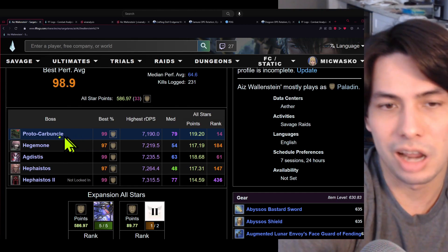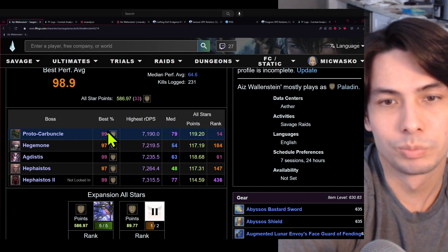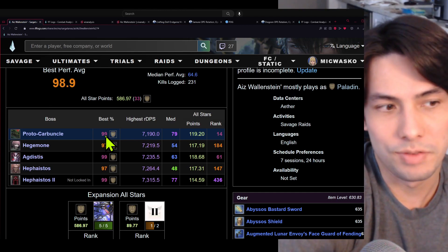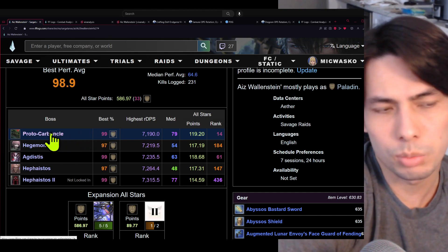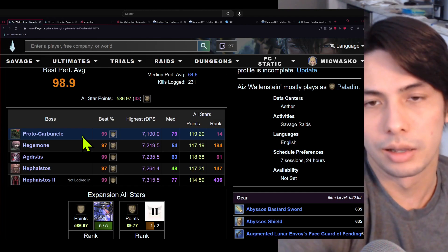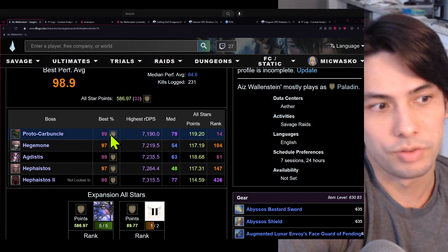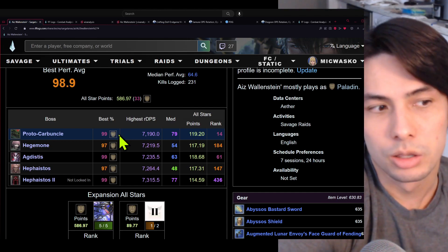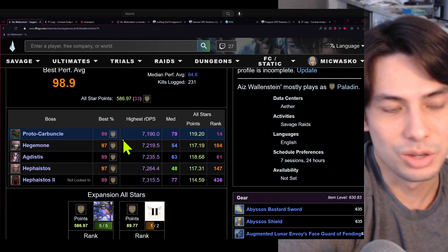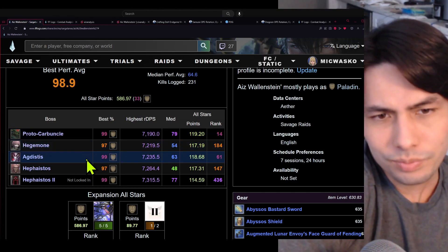A lot of paladins don't know this — they just stick with the standard rotation for proto-carbuncle. But if you do this modified rotation, you can easily get a 95% for proto-carbuncle, and after that it's just RNG and crits to get that 99. I was actually able to get a 99 the same day I figured out the rotation. One more thing: with this rotation, by starting with confidior combo first, you can land confidior combo right before devour goes off — getting a goring blade and a four-hit confidior combo in right before devour. And by the time devour comes back off, your fight or flight is popped during that confidior combo, so your cooldown for fight or flight isn't delayed. You're essentially getting perfect fight or flight uptime for the whole proto-carbuncle fight, which only paladin can do.